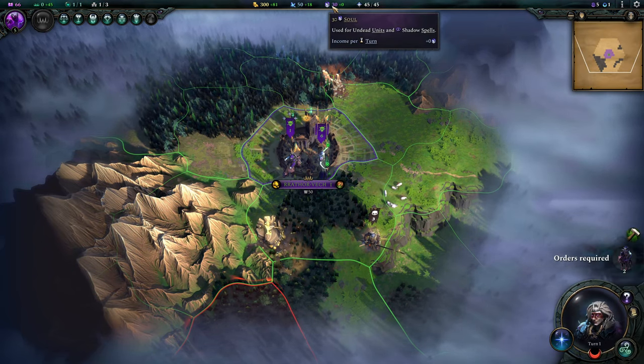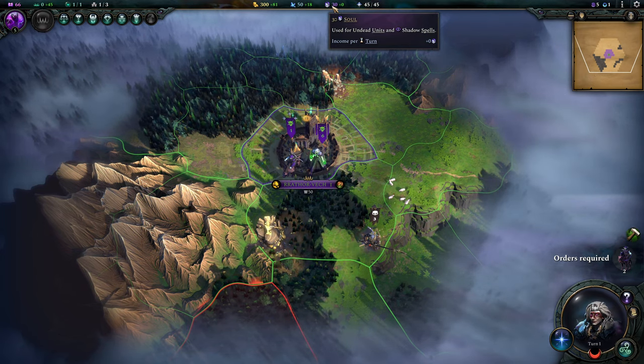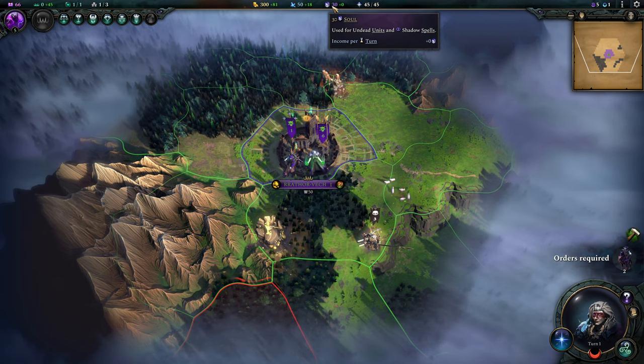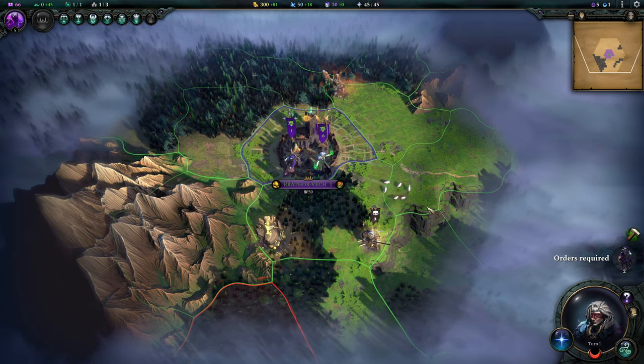We'll go Soul Collection immediately to get our soul economy going. By choosing the Tome of Souls you unlock your soul economy, which you use for undead units and shadow spells. You typically get souls by killing stuff, but there are other ways like the spell I have.